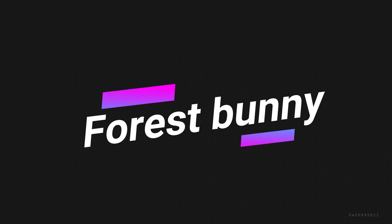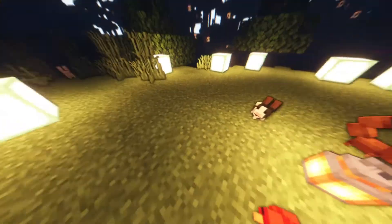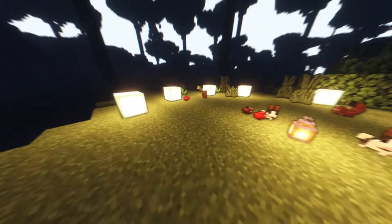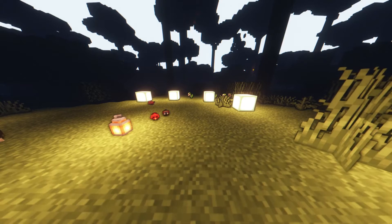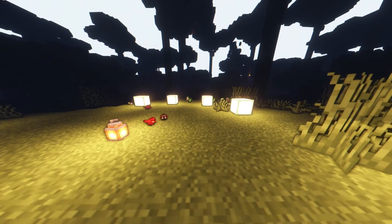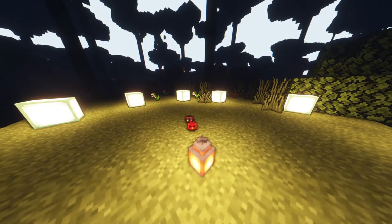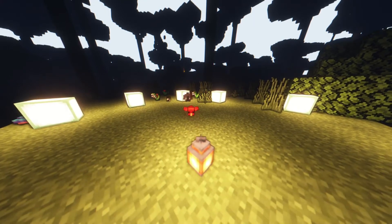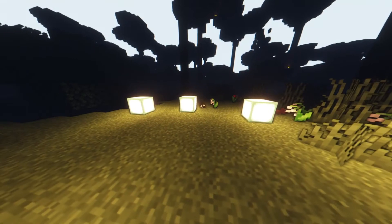Next we have the forest bunny, or forest rabbit, and they come in different variants — super cute for your forest. You can breed them using a seed or other items, same as tiny birds. They look really nice in the forest. The bunnies will occasionally look at the player and then attempt to escape — they'll come look at you and then constantly try to run away, which is pretty realistic. They want to be friends but they don't want to be friends.